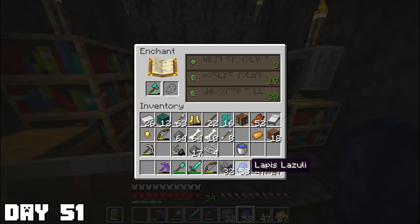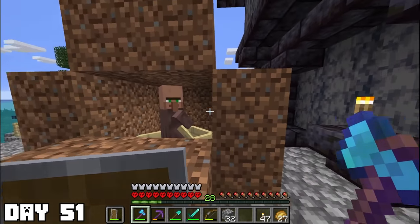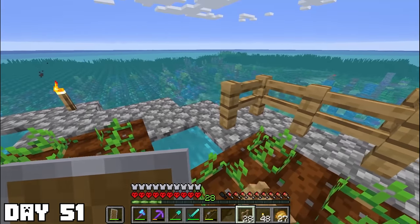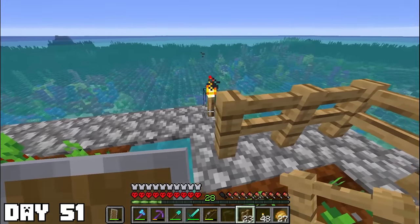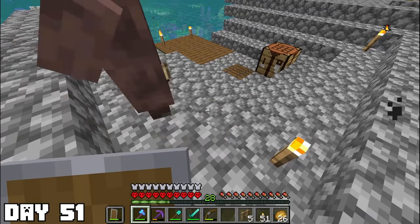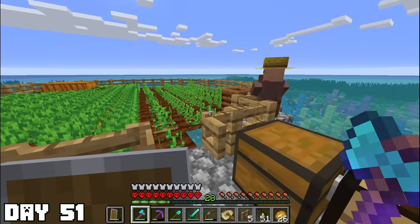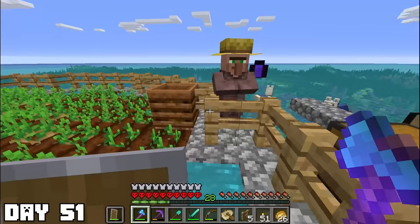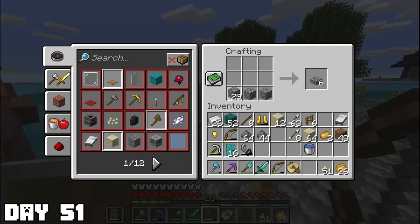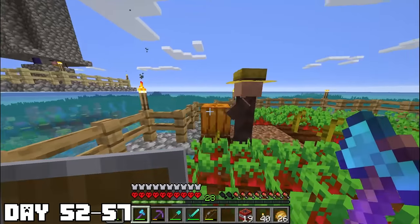Day fifty-one: I wanted to enchant the last of my armor. My axe surprisingly got Silk Touch. Our new villager was no longer a zombie. I decided I wanted him to become a farmer — one, I can sell him potatoes and make tons of money, and two, he'll hopefully sell apples so I could make more golden apples. He was being pretty difficult and wouldn't stay in the fences. After pushing him around for an hour he finally stayed — that is until he started climbing over again.